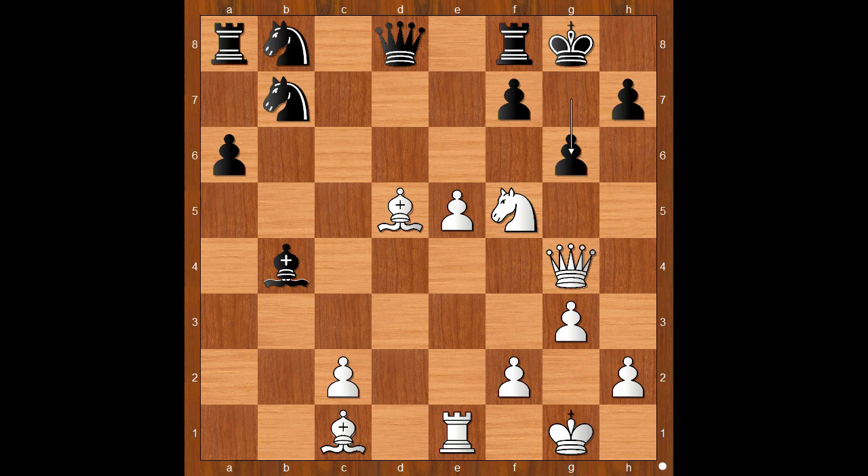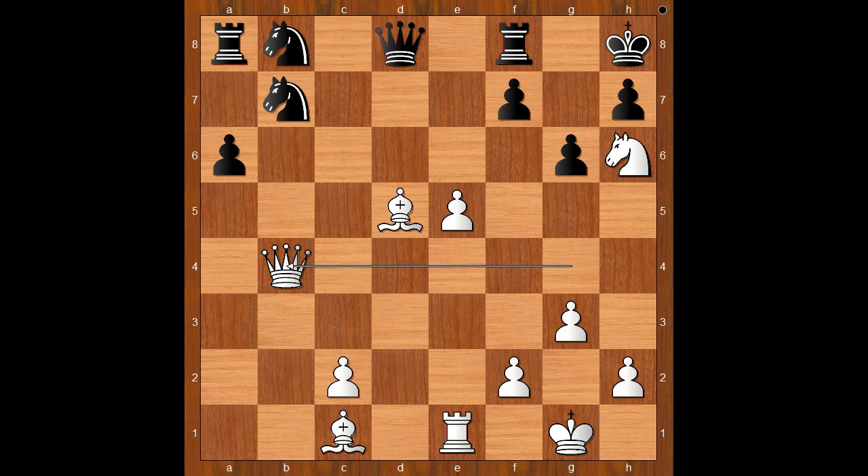g6, preventing the checkmate. But then Knight to h6 check. And after King to h8, Queen takes on b4. Back to our game.